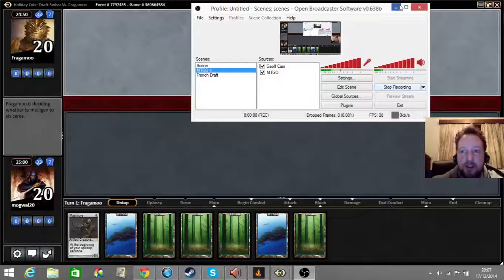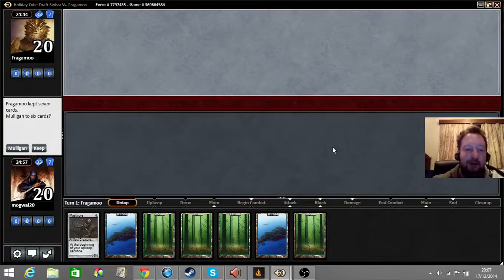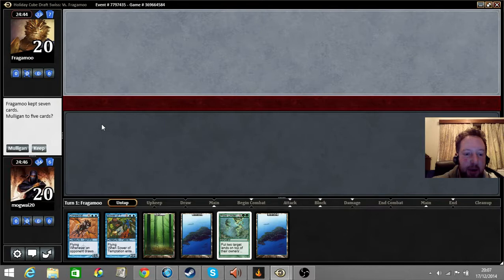Hi, this is Jeff Fletcher here with round two of a holiday cube craft. I've been playing and looks like I've got a completely rubbish starting hand — I've only landed a master core and I'm on the draw. So I will not keep this hand, I'm going to mulligan it. This hand is not exactly great either but I'm going to keep it because I don't like going to five. Hopefully I draw something to redeem it a bit and make it more exciting.